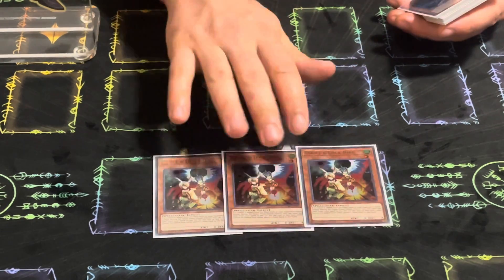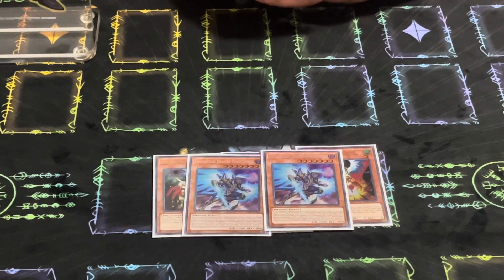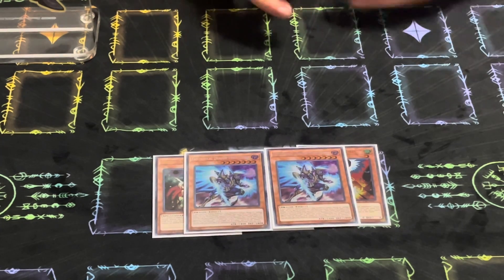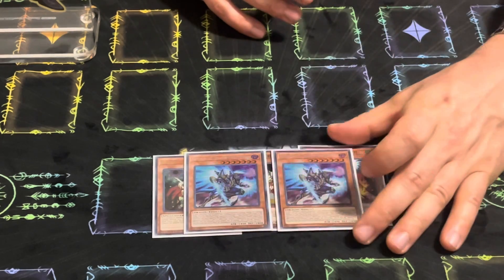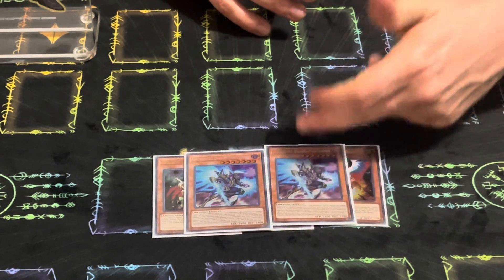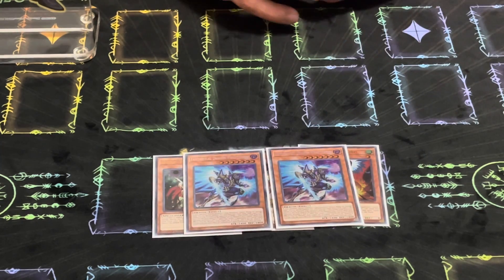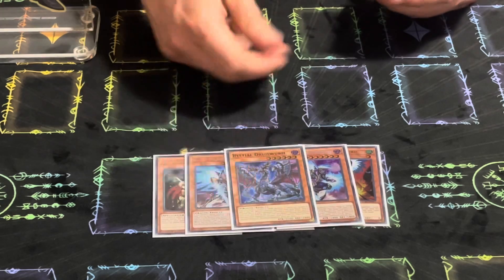For the side deck: three Droll and Lock Bird — this card is insane, probably should be in the main. Two Phantasme — also insane going second. You can special Phantasme, dig into your hand traps, and it makes your deck even better. If they have Fenrir and you special Phantasme, they can target it with Fenrir's effect, at which point you activate Phantasme's effect to discard a card, negate Fenrir, and get rid of their interruption. Some people don't realize that interaction.